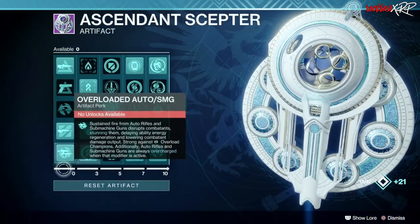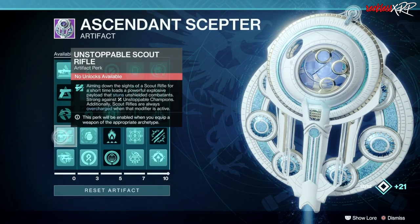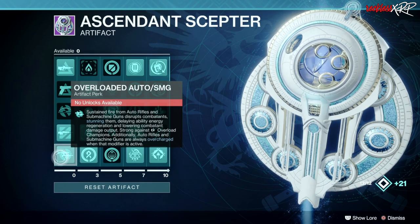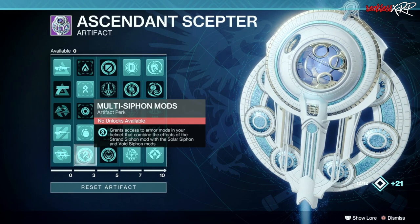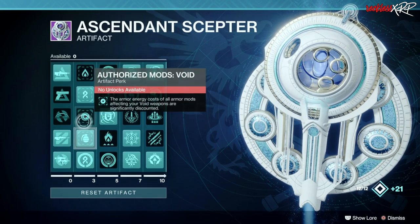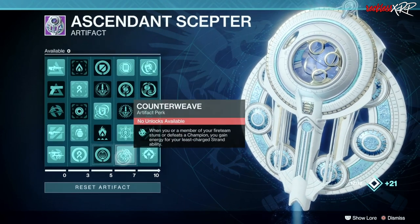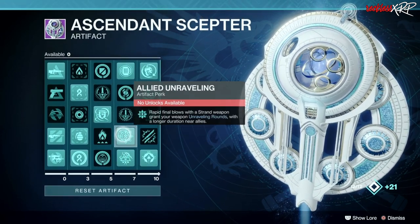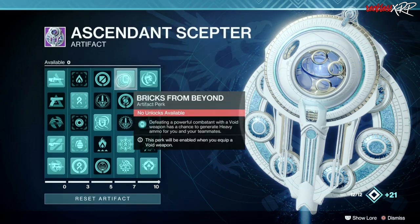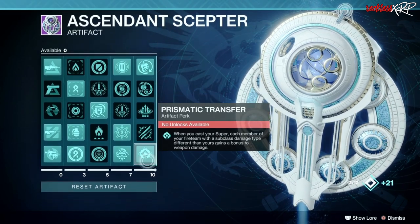In the first column we are running Anti-Barrier Pulse Rifle, Unstoppable Scout Rifle, as well as Overload Auto SMG. Then in the next column we have Multi-Siphon Mods, Authorized Mods Grenades, Authorized Mods Strand, Untangler, Counterweave, Allied Unraveling, Bricks from Beyond, Threaded Blast, as well as Prismatic Transfer.